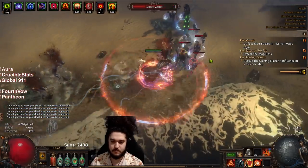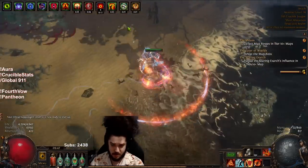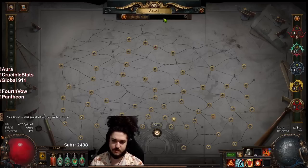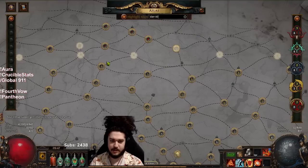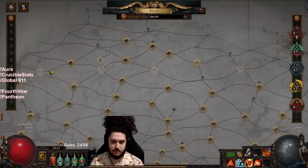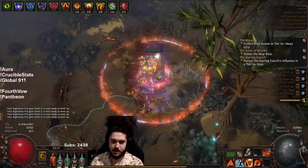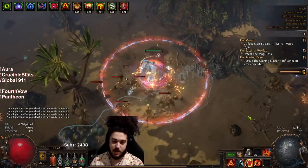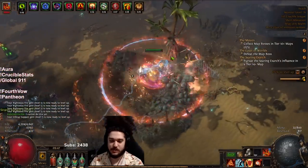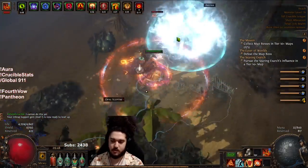As for our sixth link, right now I am attempting to farm Chains That Bind - haven't been super successful but it is working out fine. The strategy right now is the only tier 10 map I have on my atlas is Cells, so whenever a tier 10 map drops that's not adjacent it basically rolls into Cells. Then I spam-run Cells because of good density, and it has a chance to drop the Chains That Bind card which gives a random six-link base - we're hoping for armour or armour/energy shield.